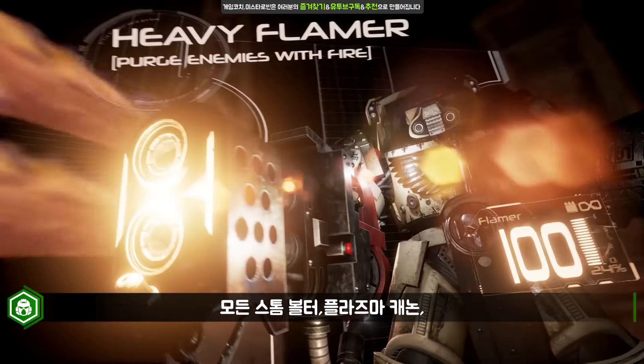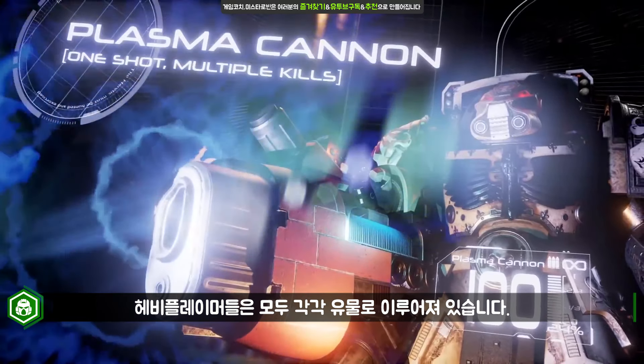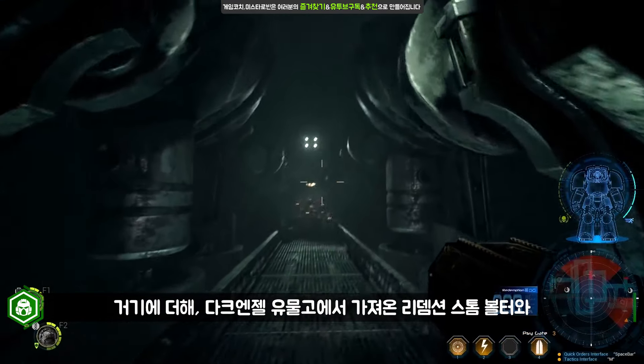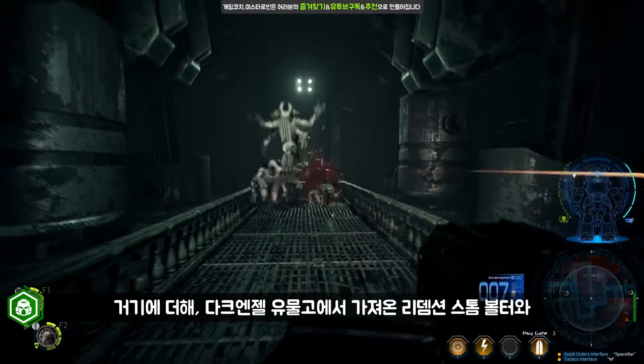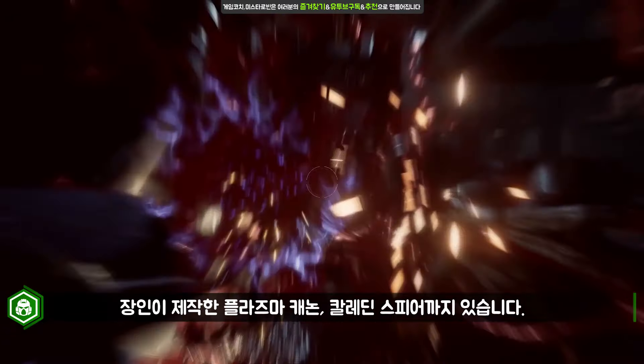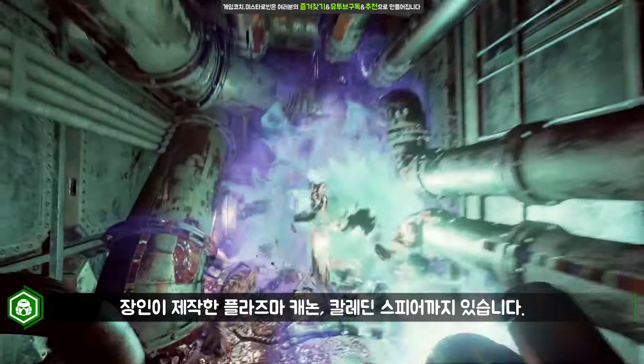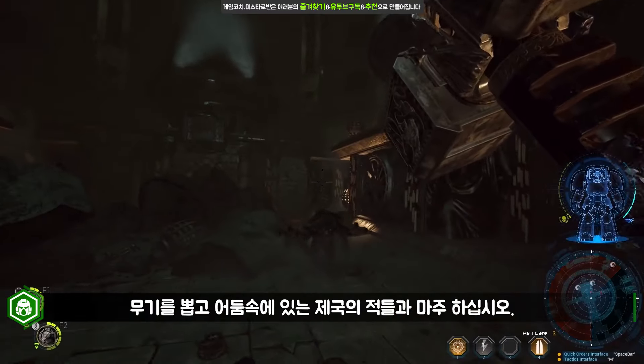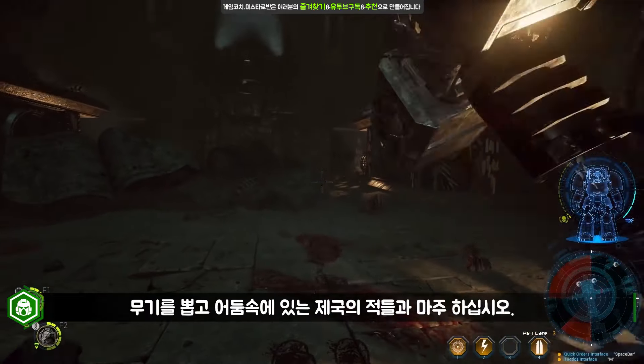Every Storm Bolter, Plasma Cannon and Heavy Flamer has been created as an individual artifact. Added to that are weapons drawn from the Dark Angels' reliquaries, such as the Redemption Storm Bolter and the Mastercrafted Plasma Cannon, Calibid Spear. Don your armor, raise your blade and step into the darkness to face the enemies of the Empyrean.